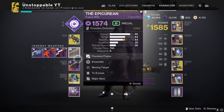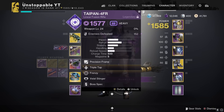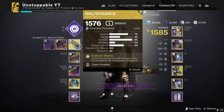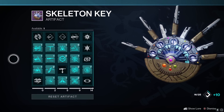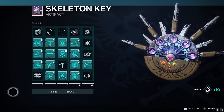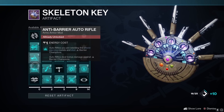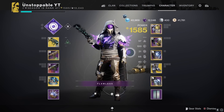For weapons, the only gun we really need is the Malfeasance. I've added the Epicurean and the Taipan as they're pretty good damage weapons - void double void - and most things are void in this lost sector. You can also use a sword, the Storm Chaser - the only weapon that matters for the build is the Malfeasance. For the artifact, we only have Thermoshock Plating and Focusing Strike - the rest doesn't really matter unless you're going into higher-tier content.